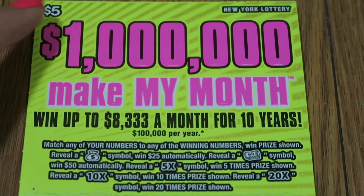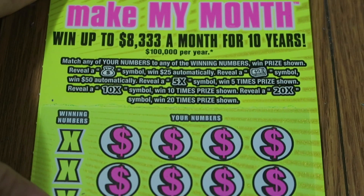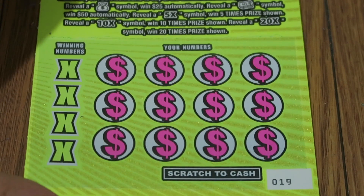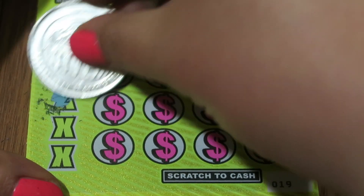Moving on to ticket number 19 — $1,000,000 Make My Month, went up to $8,333 a month for 10 years. You match any of your winning numbers when price shown. A money back symbol is $25 automatically, a stack of bills is $50 automatically. You can get a 5x, 10x, and 20x in there as well. I just love the look of these tickets, they're so cute.